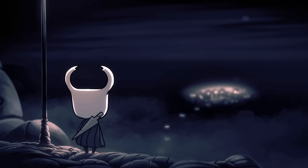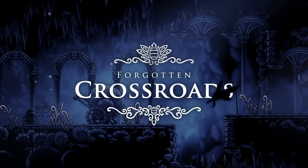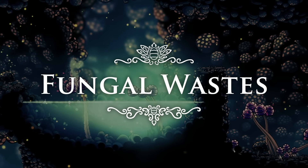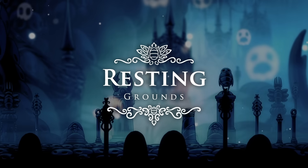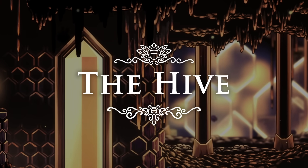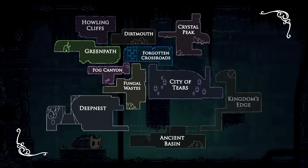Hollow Knight takes place in the sprawling kingdom of Hallownest. The game begins in Dirtmouth, a fading town with a few shops and visiting adventurers. Beneath that lies the Forgotten Crossroads, which connects up to many areas in the game, including the leafy suburbs of Greenpath, the deadly mines of Crystal Peak, the acidic Fog Canyon, and the noxious caverns of the Fungal Wastes. In the very depths of Hallownest you'll find the pitch black labyrinth of Deepnest and the mysterious Ancient Basin. While in the furthest corners you'll discover the Resting Grounds, the Howling Cliffs, and the lush greenhouse of the Queen's Gardens. And at the Kingdom's Edge you'll find, the Kingdom's Edge, which also connects to the Hive. All of these areas surround the enormous capital, the endlessly drenched City of Tears, and its Royal Waterways sewer system. Together, these fifteen different zones create a jigsaw of neatly fitting puzzle pieces.